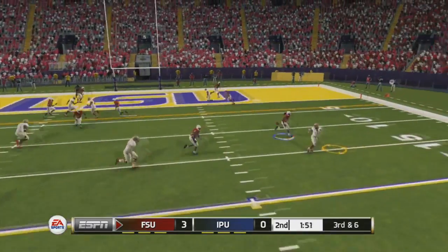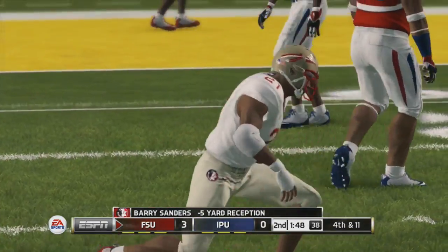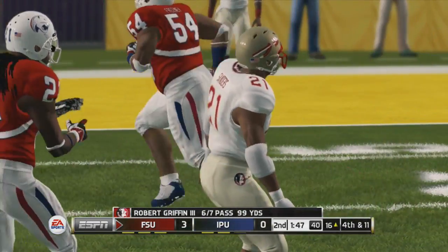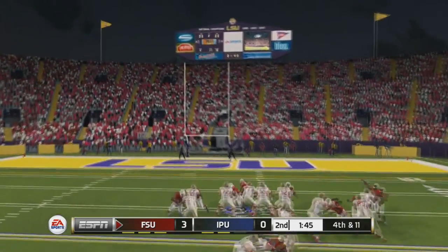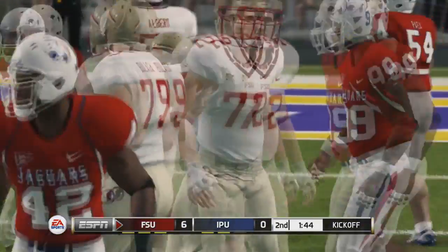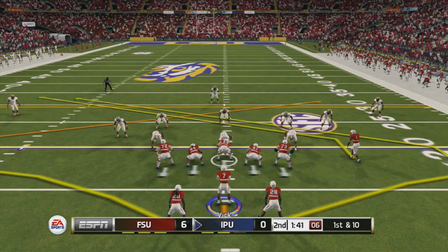That was my fault. Now they're facing a third and six. They try to run something to Barry Sanders in the flat and we're like, nah — a negative five or six-yard gain leads to a fourth and 11. Sebastian Janikowski, the best kicker on this game and probably the best kicker in the NFL right now, kicks like 60-yarders just for breakfast. So we're only down 6-0 heading toward the end of the first half.